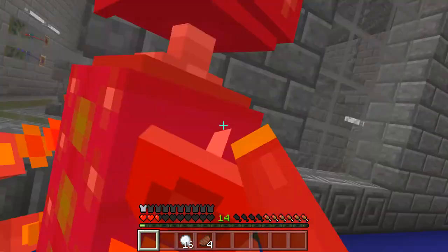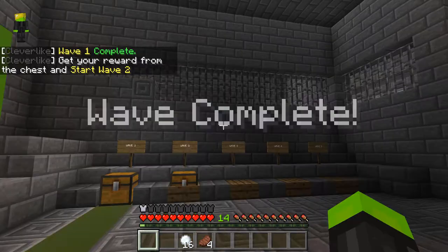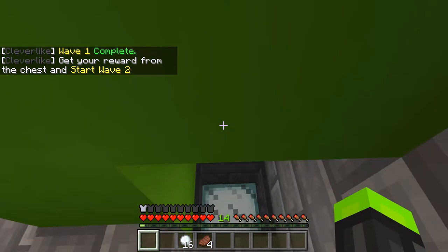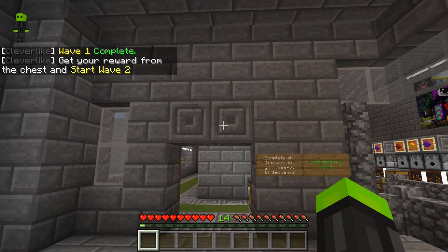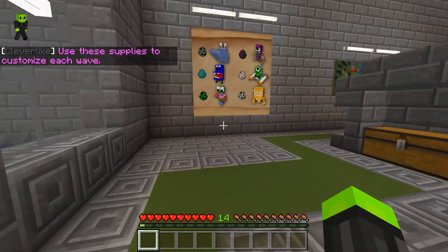I think it's time I let you in on a little secret. If you haven't found it already, there's a hidden button to skip the waves and go straight to the Game Maker's Room. I put this in there if you need to tweak the game without playing through all the way to the end. You'll find the button behind the green wall just to the right of the entrance for the hallway.